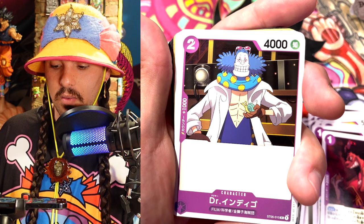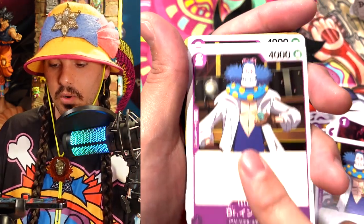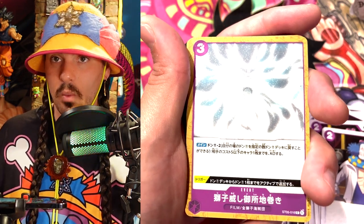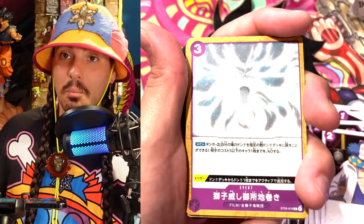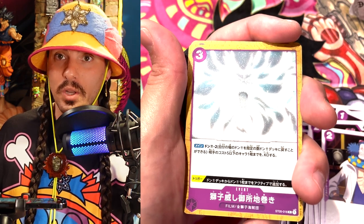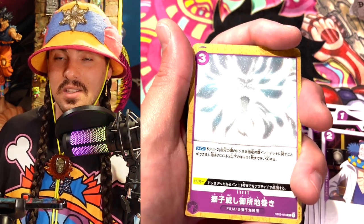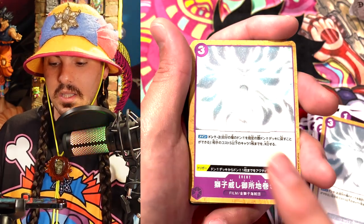And we got this dude — Doctor Indigo from the film. Two cost, 4K power, 1K counter. Pretty standard. Four of those. And here we have Lion's Threat Imperial Earth Bind. The trigger is: you get a Dawn in active mode from your Dawn deck. The effect is: pay 3, Dawn minus 2, and KO a character card with a cost of 5 or less. We just saw black reduces character cost, so this could be a really powerful card in the next set with black-purple. If you can reduce a 7 or 8 cost card like Kid down by 3, you can just pay 3 Dawn minus 2 and KO it because it's now a 5 cost. Removal in this game is really good and you get two of these in the deck.